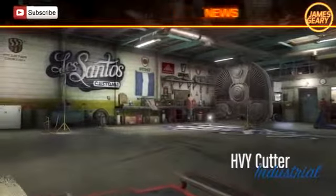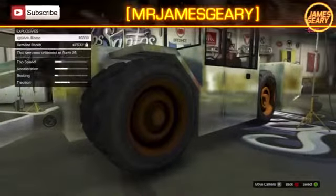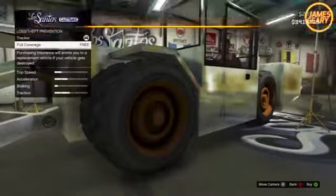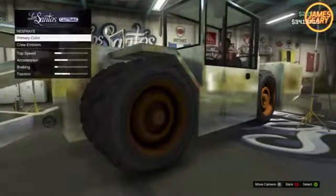Any place or building you want to enter with this thing, you're going to want to back in because the cutter on the front is really big. Overall, it is a pretty fun, unique vehicle to drive, and all the upgrades for it are 100% free. Besides the chrome coloring and the crew coloring, all the other paint and spray colors are 100% free, along with tracking and full coverage insurance.